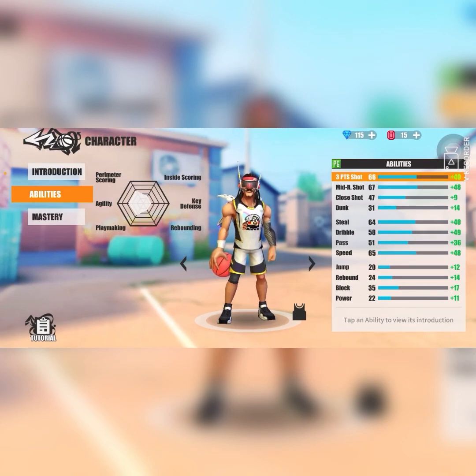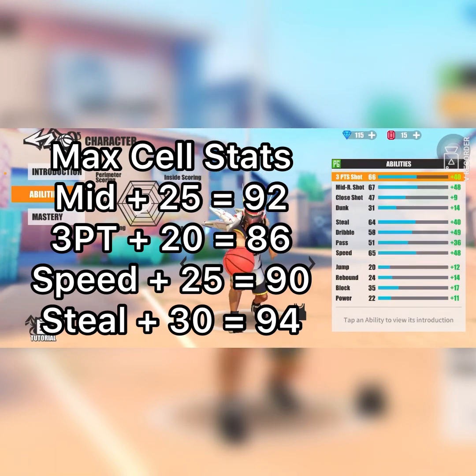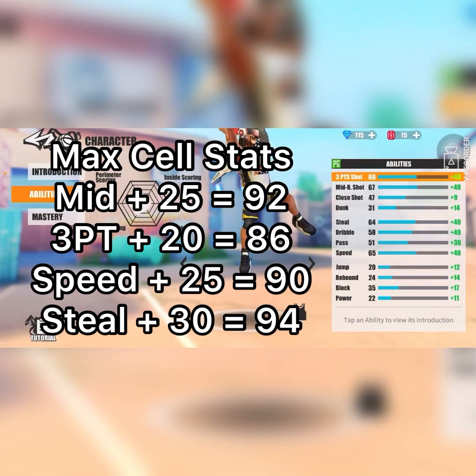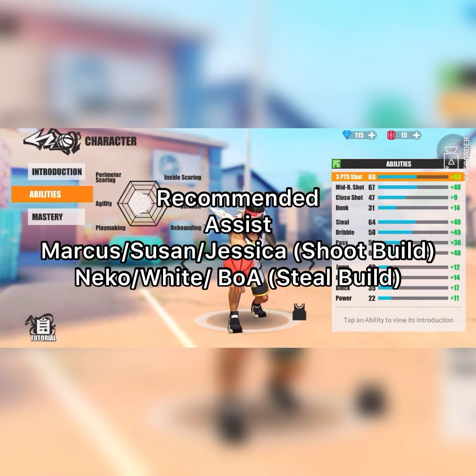First stat, we're looking at his three-point shot with 66 at base. That is a spectacular three-point shot. It's really close to what David has at base, so make sure y'all keep that in mind. He doesn't have that jump stop shot giving him 23% extra accuracy, but he does have another accuracy boost inside of his kit, which we will talk about when we get to the abilities.